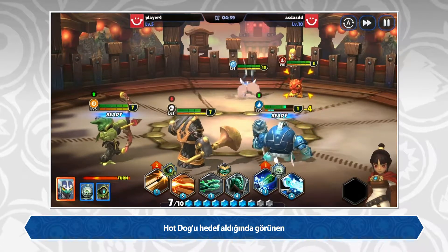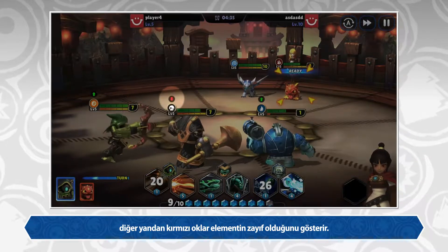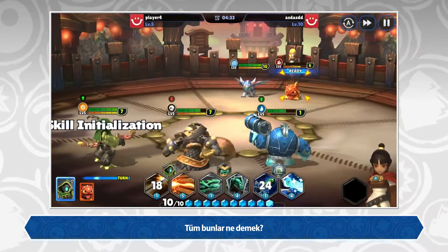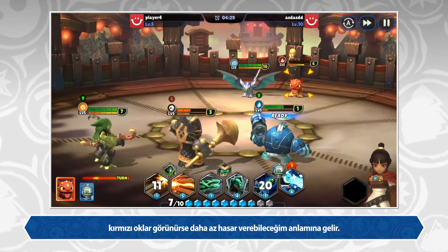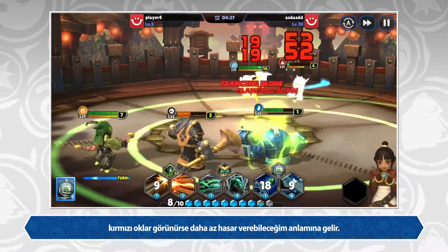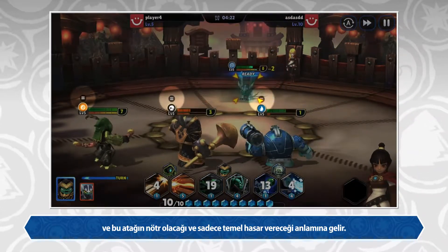Notice when Hot Dog is targeted, the green arrow will indicate an elemental advantage. The red arrow is, of course, a disadvantage. Basically, a green arrow means you're going to deal more damage. The red arrows, not so much. There's also a blast equal icon, which just means the attack is neutral and will do base damage.